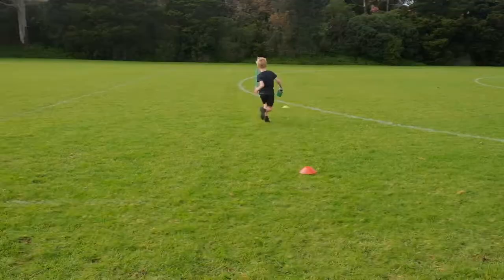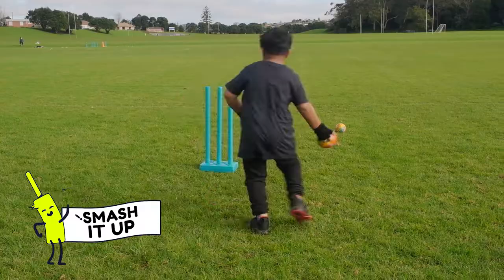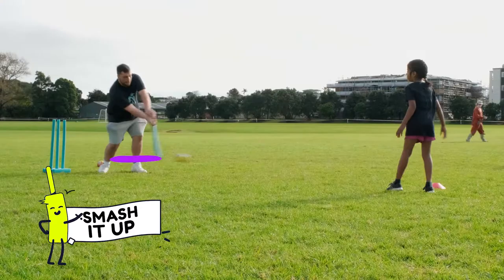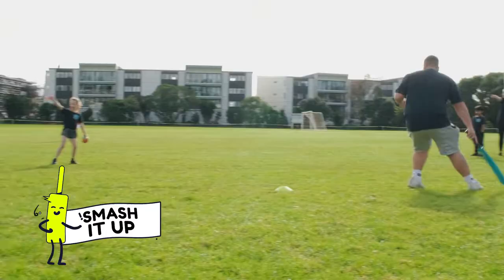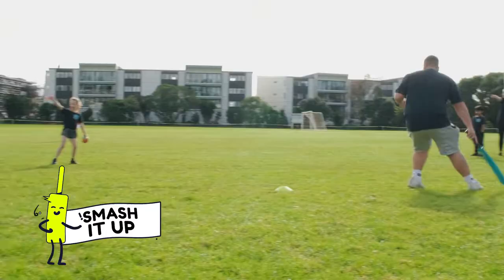To make the game easier, you can shorten the running distance. Or, to make it harder, you can get the smashy batters to nominate a cone to run to before facing a delivery. Want to bring gaming into it? Use your imagination. Create a boss battle where you and some helpers take on the smashies. Ask the smashies positive questions that help with their own understanding. For more awesome ideas, check the game resource. We'll be right back.